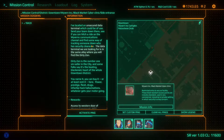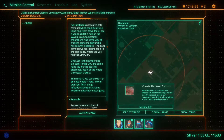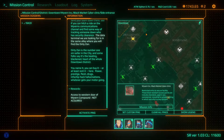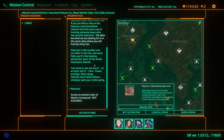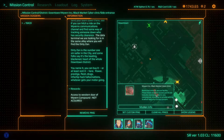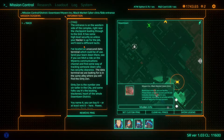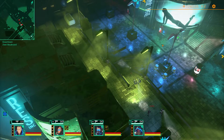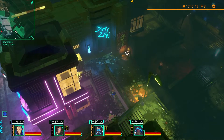Find some way of tracking someone down who has security clearance. The data terminal we're looking for is in the same alley where you will find the Dirty Zen. The Dirty Zen is the number one sin seller in the city — some folks say it's the beating black heart of the whole downtown district. You name it, you can buy it or at least rent it here: power, prestige, flesh, drugs, infochip hack, hallucinations — whatever gets your motor going. Let's go there.